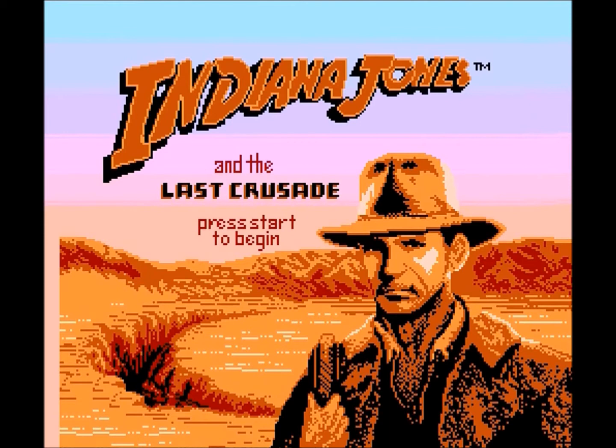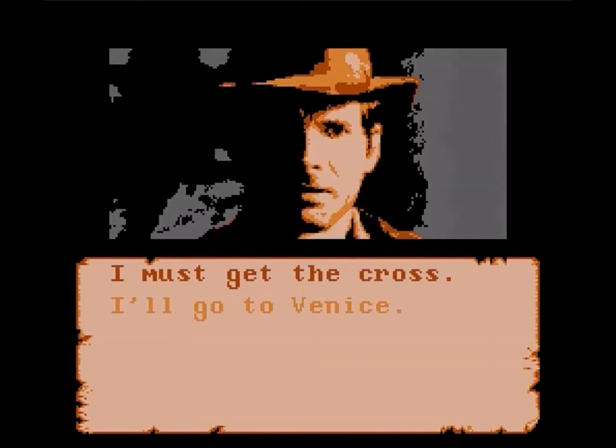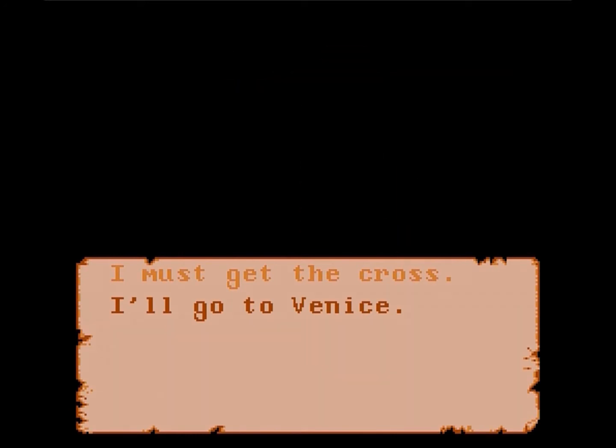Indiana Jones and the Last Crusade — the other version. This is the one by Taito. It's got adventure elements to it and multi-branching story scenarios. You can choose where exactly you want to go. For example, I'm not going to cross — I'll just go to Venice, which means I'm skipping out a level and heading off in a different direction.